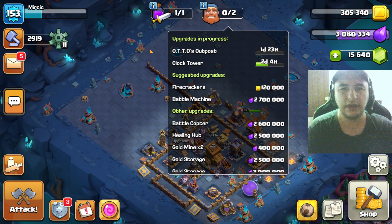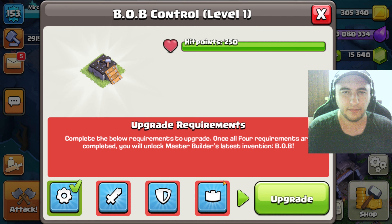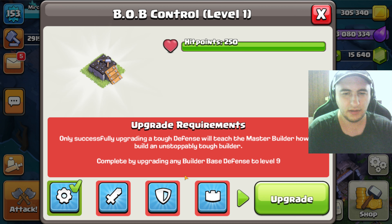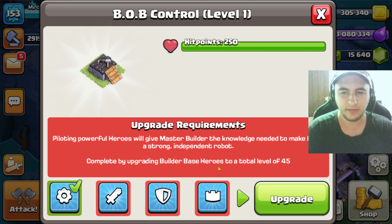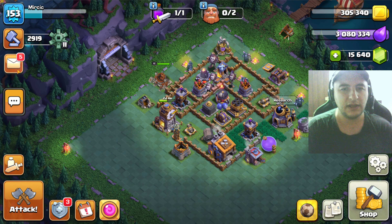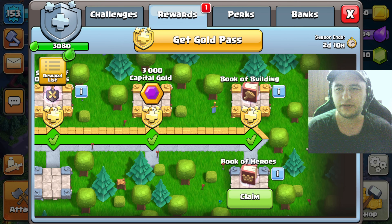We're gonna have another builder today. Octar's gonna take a long time. Upgrading any builder base troop to level 80 is a lot of things to do. Defense to level nine and builder base heroes to total level 45. A lot of things to do for B.O.B. So we're done with builder base - nothing here to see, nothing here to do. Any rewards but that's pretty much for the season, we're not gonna get anything from that.